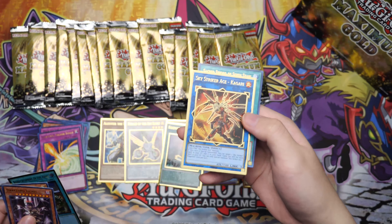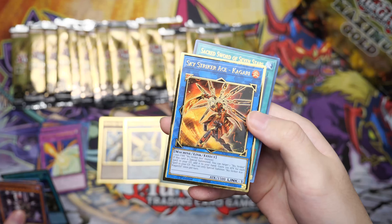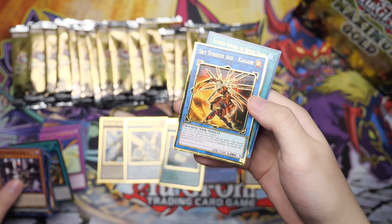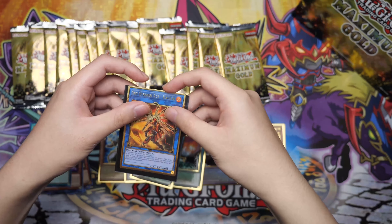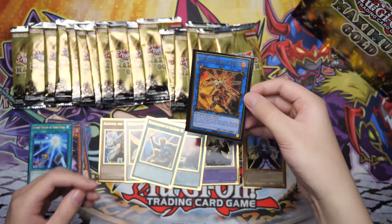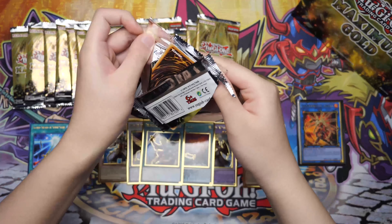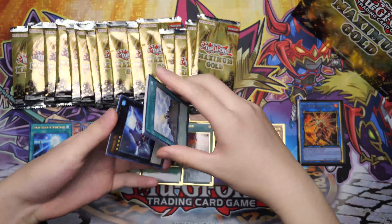And a Sky Striker Ace Kagari — this was one of the best cards ever. All the Sky Striker Ace cards look really nice. I got a whole bunch coming in the mail, especially in that gold. It's so glossy I don't even want to touch it. Even in the sleeve you can see all that shine. Let's just keep going guys. Where's our Blue Eyes? Apparently it's really hard to get Blue Eyes.